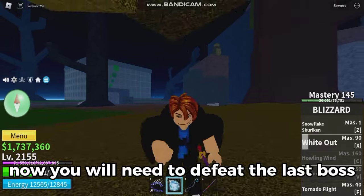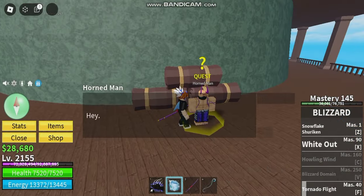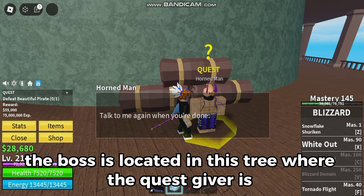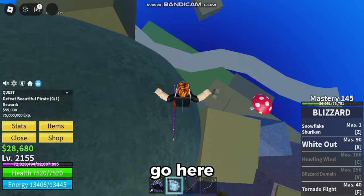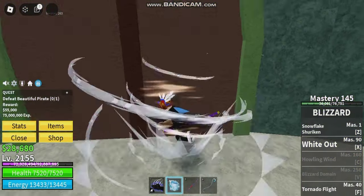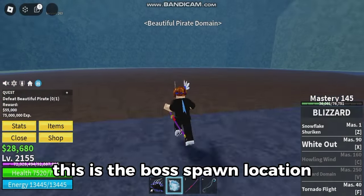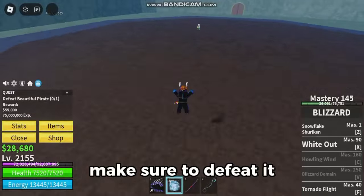Now you will need to defeat the last boss, and it's Beautiful Pirate. The boss is located in this tree where the quest giver is. Go here. Enter this door. This is the boss spawn location. Make sure to defeat it.